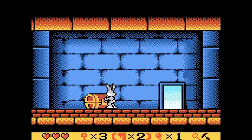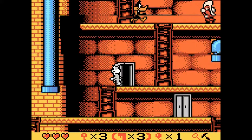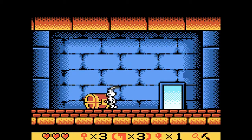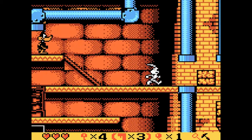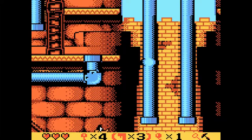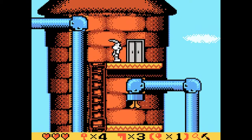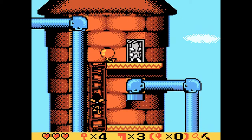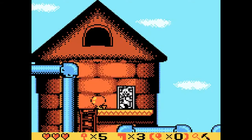Call me a masochist, but I kind of wished enemies could also push the weights at you — I actually think that would've made the game a little bit more interesting. Not only do you have to be aware of the enemies, but they could use your own traps against you. I actually think that would've been a pretty neat idea. I'm sure if somebody out there wants to make a ROM hack of this game, or maybe they could've done that in Bugs Bunny Crazy Castle 2 Mayhem Edition — I still need to check those out, by the way.